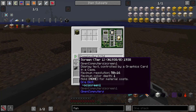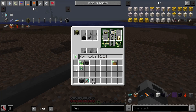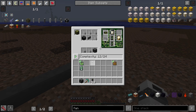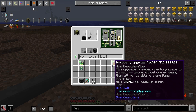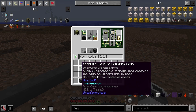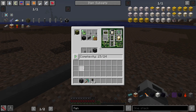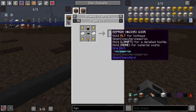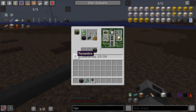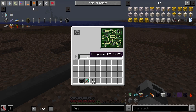A few more upgrades: a screen and a keyboard to access the robot itself without needing an external computer. We also need to put a disk drive in here to run the operating system, an inventory upgrade so it has an inventory, an inventory control upgrade so it can take items into its hand, and an EEPROM with the Lua BIOS — specifically the one with the Lua BIOS, not the normal EEPROM.